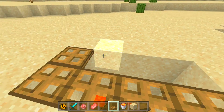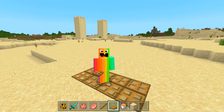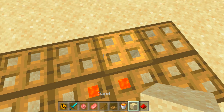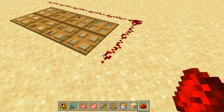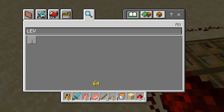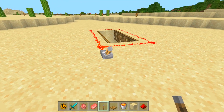Now we need to get Ink Bendy lured to this spot right here. That isn't hard because we know exactly what can bring him here — a pig. But first we need to make sure the trap works. We need to have the redstone here and the lever like this. This is what we're going to be using as the base model trap.